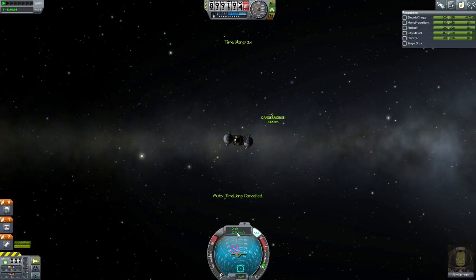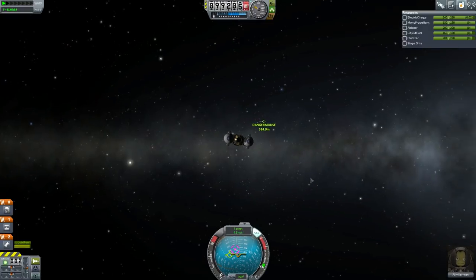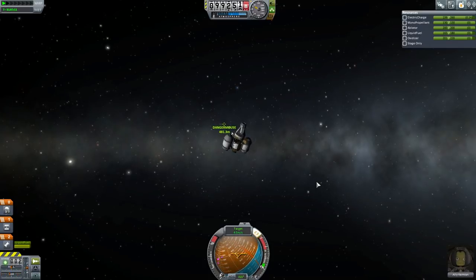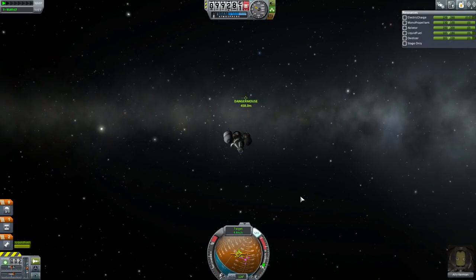Look at the nav ball. You want to make sure it is switched into target mode. It shows that we're only moving at 4.5 meters per second relative to this. Anyone that knows division will know that we're about 140 seconds out — about 1 minute 40 seconds. So we're going to have to operate roughly on that time scale.